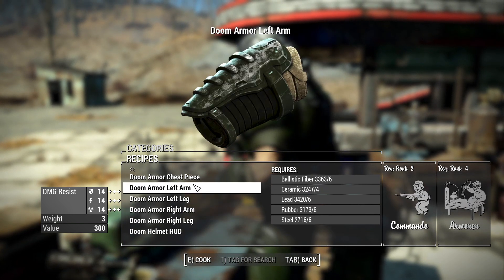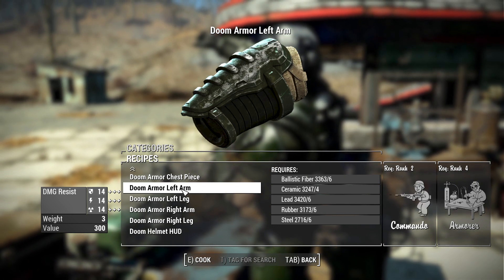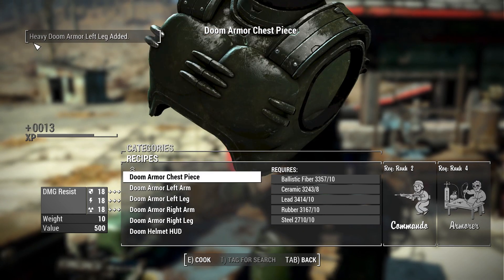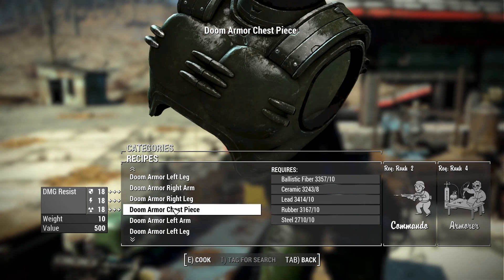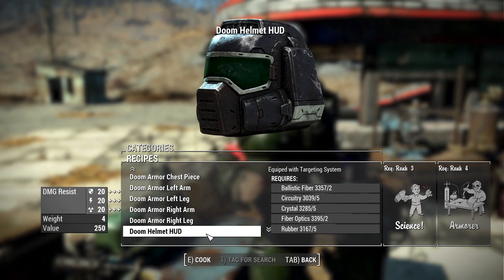That's because these are actually the light versions at the top, the medium versions in the middle, and the heavy versions at the bottom. We'll look at the actual stats in the armor workbench once these are crafted. Say you grab one of the heavy pieces — once crafted, it will appear in your inventory as 'heavy doom armor.' It's just a minor naming issue in the workbench itself.